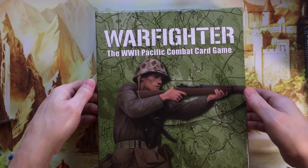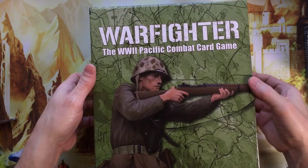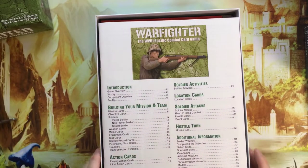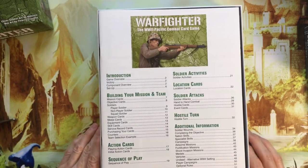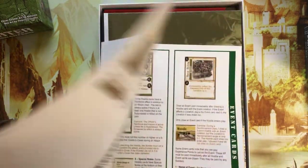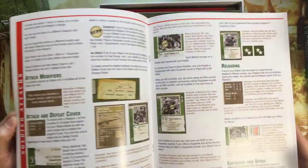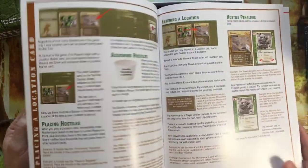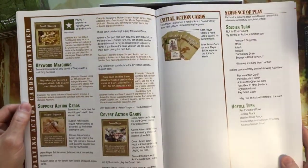And then the base game. Already taken the plastic off. This is the Kickstarter Pacific Combat card game. So we have, obviously, a manual — looks like 51 pages. Full color, glossy. Lots of information in here. We'll go through the manual later.